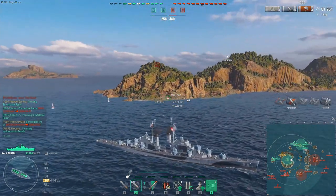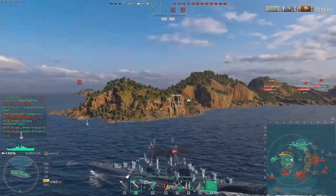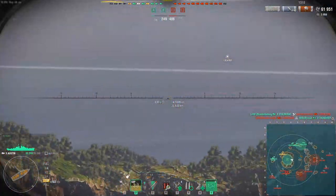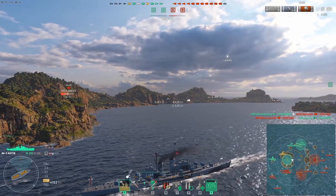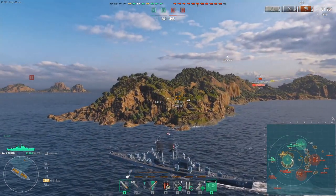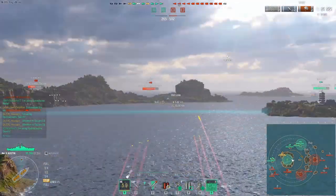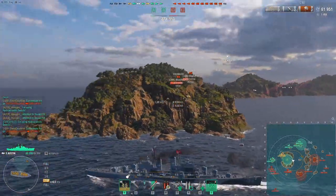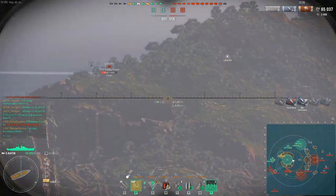The Kurfurst ahead shatters a lot of SAP even fully broadside. Hexo has been farming here and there and is now up to 61,000 damage, having captured the A cap. But his team is not doing well — they've gotten their first kill but have already lost four ships including two DDs. The enemy has a big DD advantage, and looking at the map, his entire right flank — Hindenburg, Grozovoi, and Smolensk — are all retreating from the D cap, leaving it uncontested.